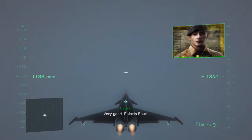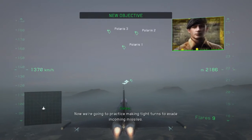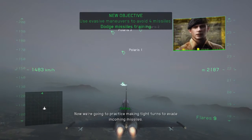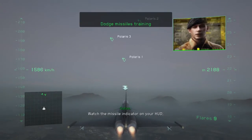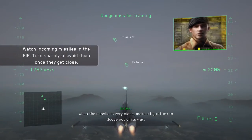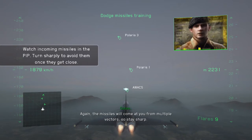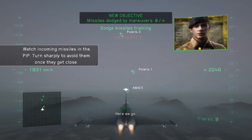Very good, Polaris 4. Now we're going to practice making tight turns to evade incoming missiles. Watch the missile indicator on your HUD. When the missile is very close, make a tight turn to dodge out of its way. Again, the missiles will come at you from multiple vectors, so stay sharp. Here we go.